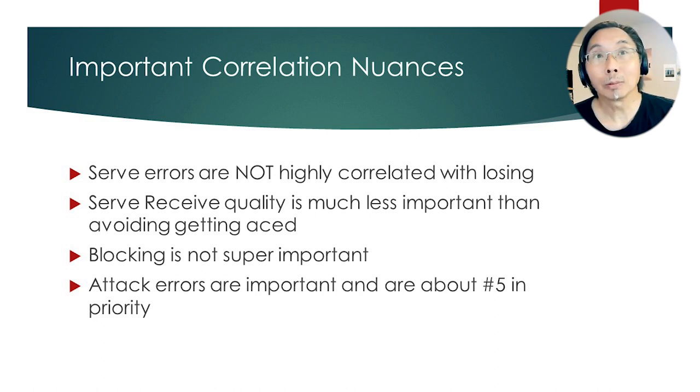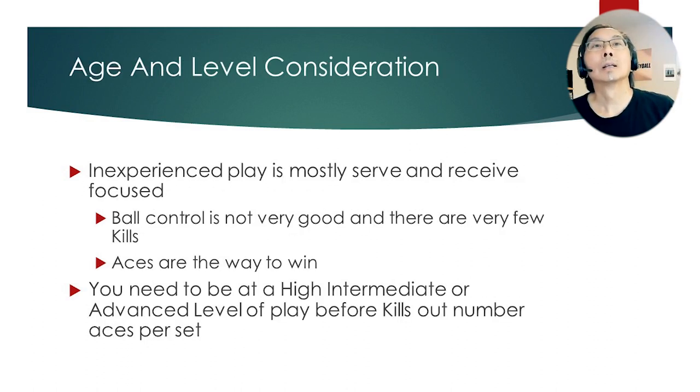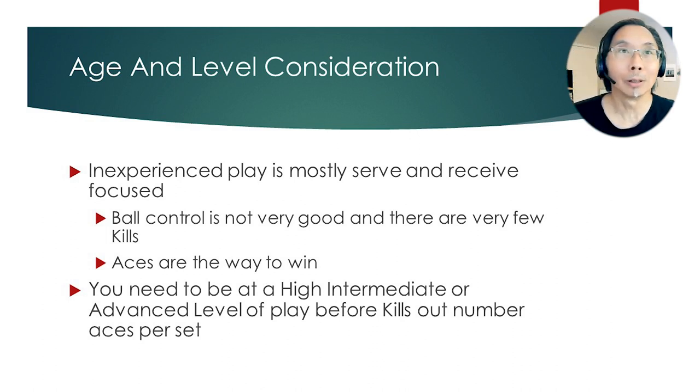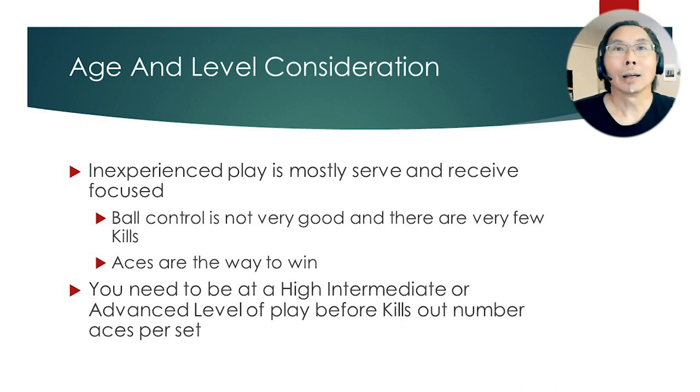Blocking is not super important, and attack errors are important — about number five in priority. There are also age and level considerations. Inexperienced players' play is mostly serve-and-receive focused — ball control is not very good and there are very few kills. Aces are the way to win, as you see in 11s and 12s matches where someone will put out 15 aces in a row. You need to be at a high intermediate or advanced level before kills start to outnumber aces per set.